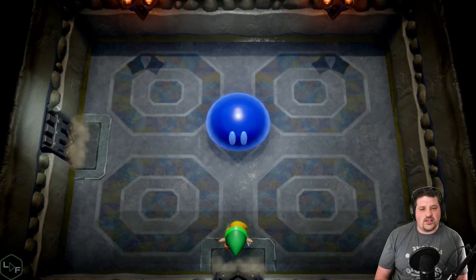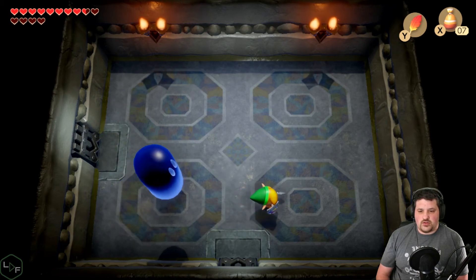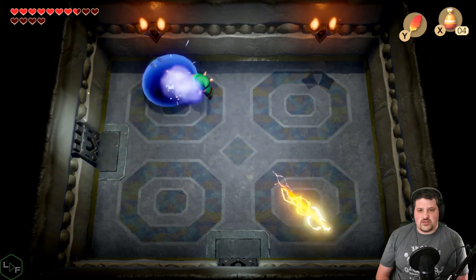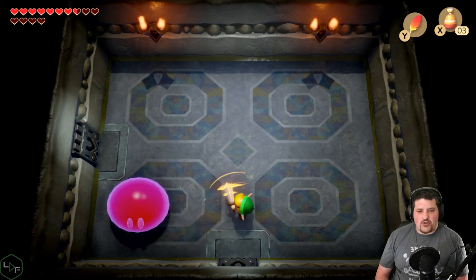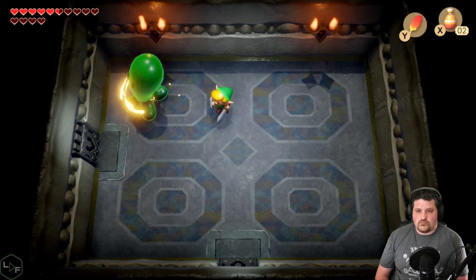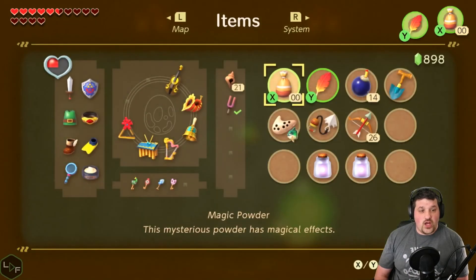Red has something else. I am no weakling — your pitiful sword is no match against me. Good thing I have magic powder. I'm going to run out of powder — I only have three uses left. I have one use of powder left. Hopefully the game gives me more powder if I run out. No — I'm just out of powder now.